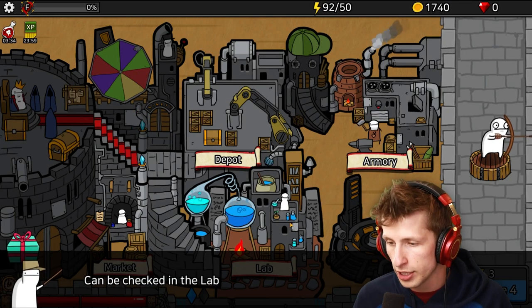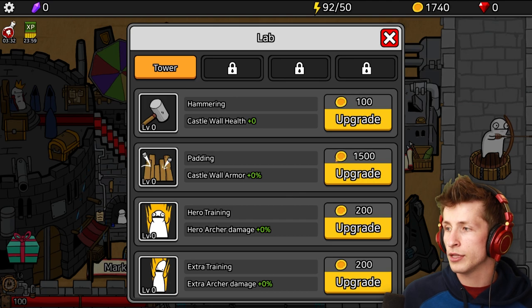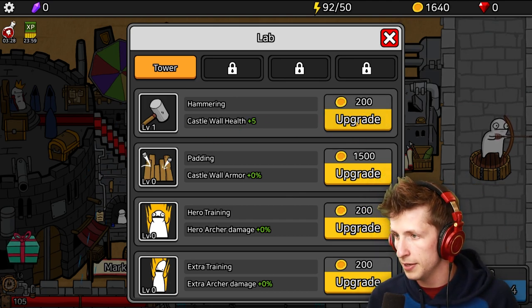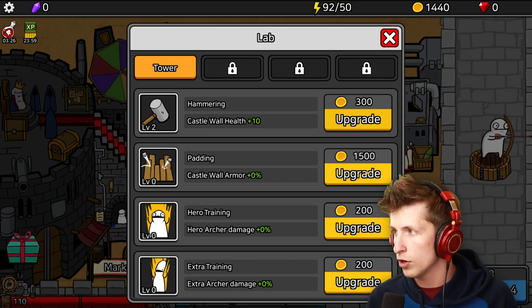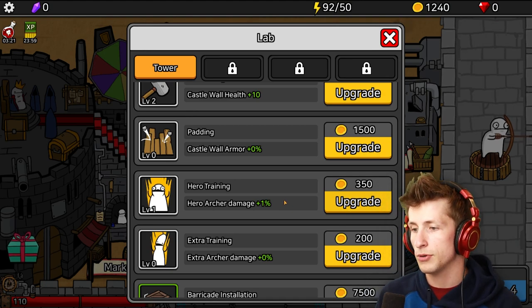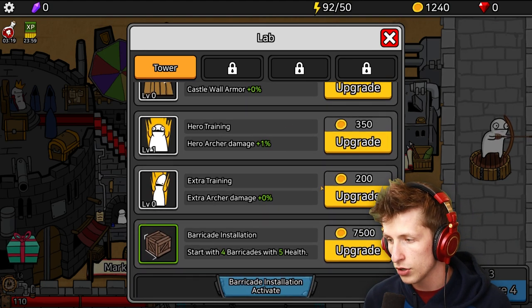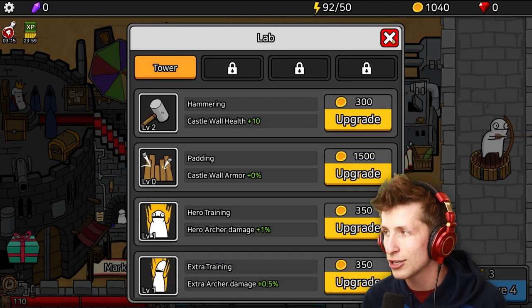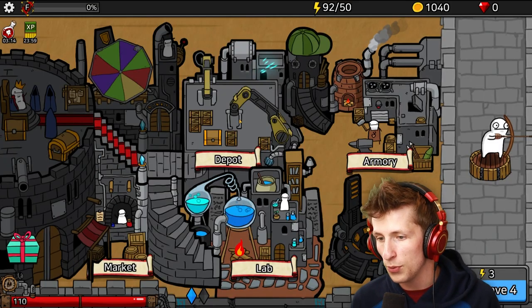Tower research could be checked in the lab. Let's go look at the lab. So castle wall health - we can upgrade that a little bit. Castle wall armor - that's too expensive. Hero archer damage - wait, that's only 1%? That's not good. Extra archer damage? We don't have any extra archers. So there's really no point in that.